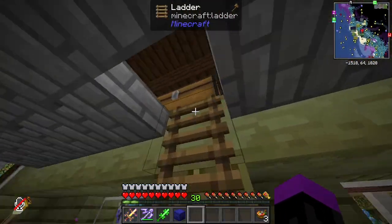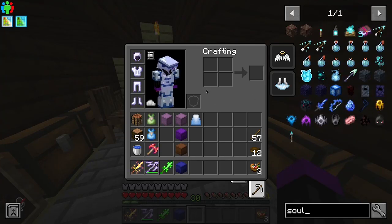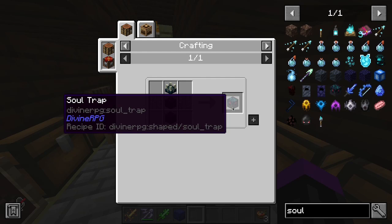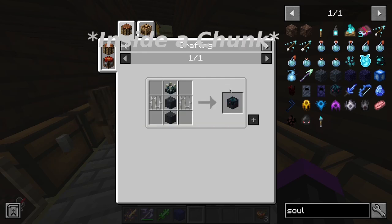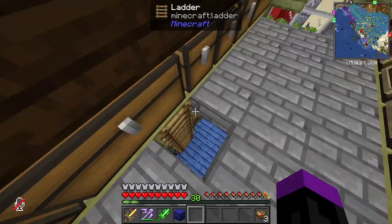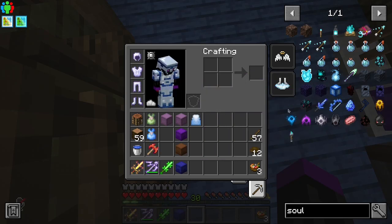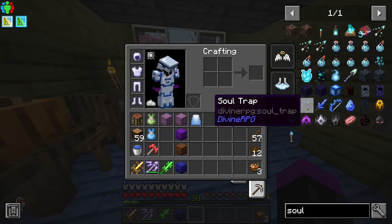Skulk Shriekers are used in a very special recipe to create soul traps, and soul traps are very useful for creating all kinds of mob spawning-based farms, because a soul trap disables all spawns in an area. With these blocks it's super easy to spawn-proof gigantic areas and increase the output of farms dramatically.